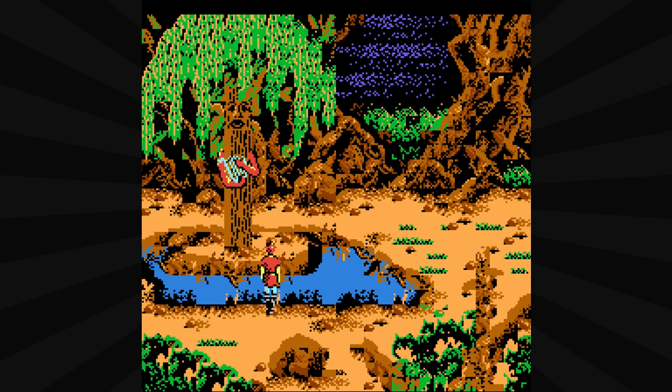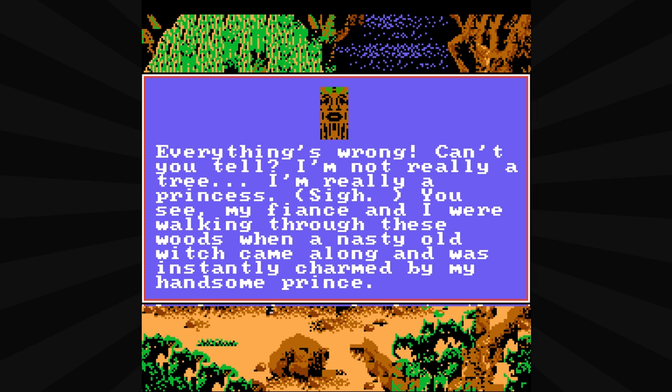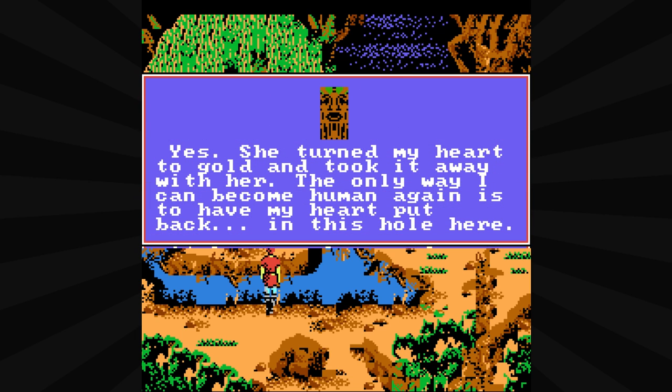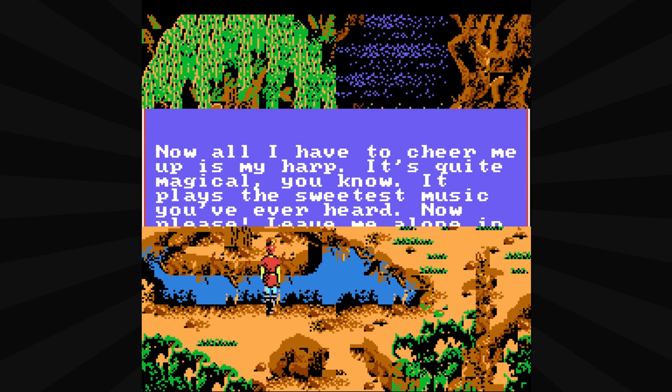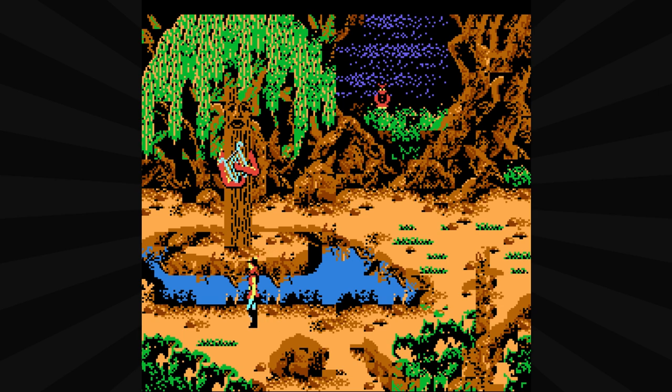'Miss Willow?' 'Yes.' 'You can talk?' 'Why of course I can, what did you expect?' 'I've never seen a talking tree before. What's wrong?' 'Everything's wrong. Can't you tell? I'm not really a tree. I'm really a princess. My fiancé and I were walking through these woods when a nasty old witch came along and was instantly charmed by my handsome prince. When he naturally refused her advances, she jealously banished him to a faraway land and turned me into a tree, and then she stole my heart. She turned my heart to gold and took it with her. The only way I can become human again is to have my heart put back in this hole here.' And I guess by 'the hole here' that means we have to shove it into her mouth.